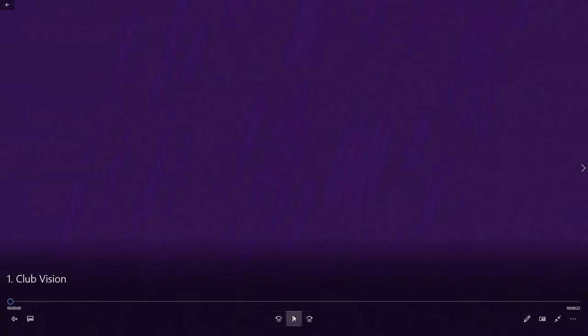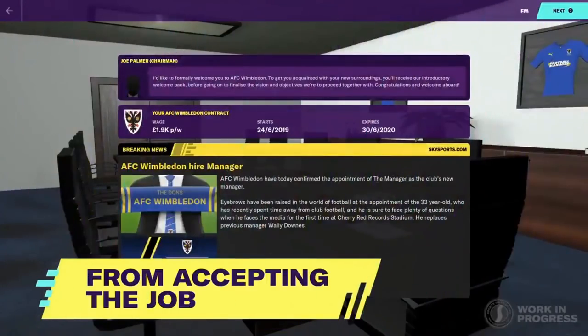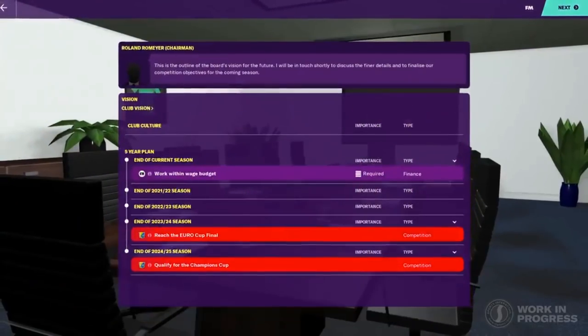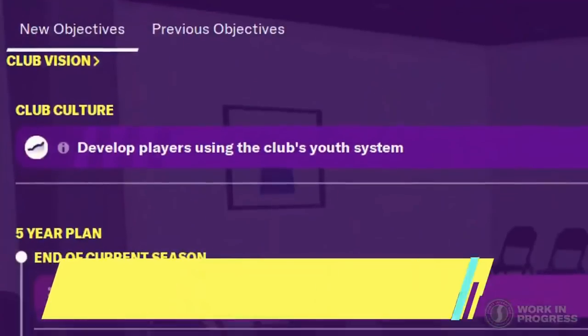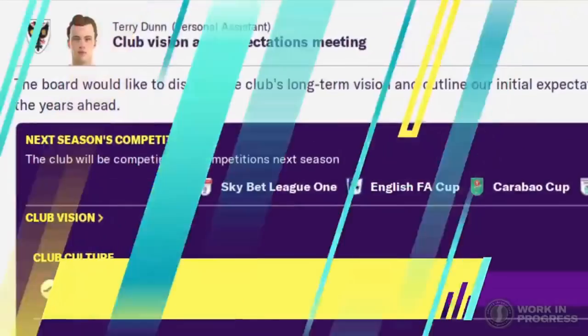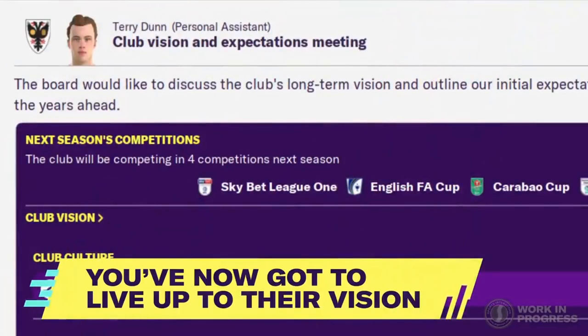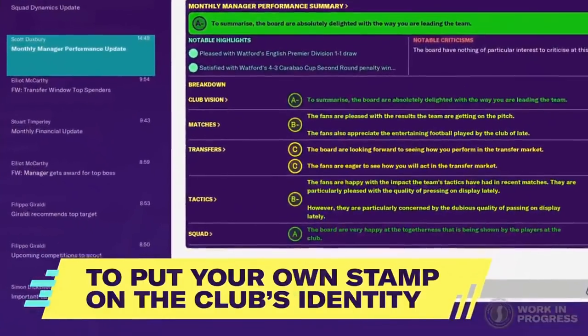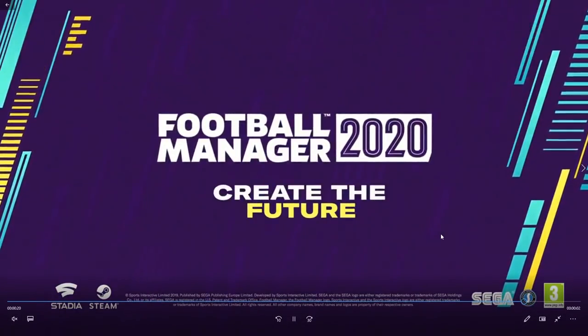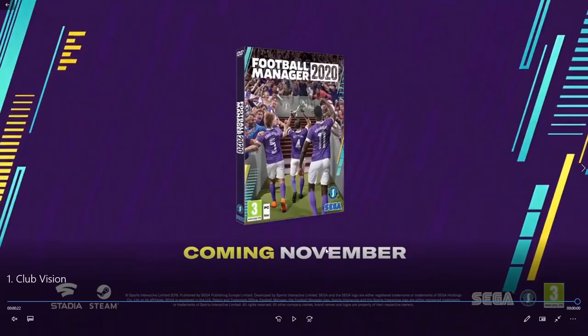Right, so this is video one — Club Vision. We don't want to miss anything. From accepting the job, the board now sets long-term ambitions. This stuff looks really cool. I like the idea of having a five-year plan when you get into a club, and this review system that we've got at the end looks very, very interesting.